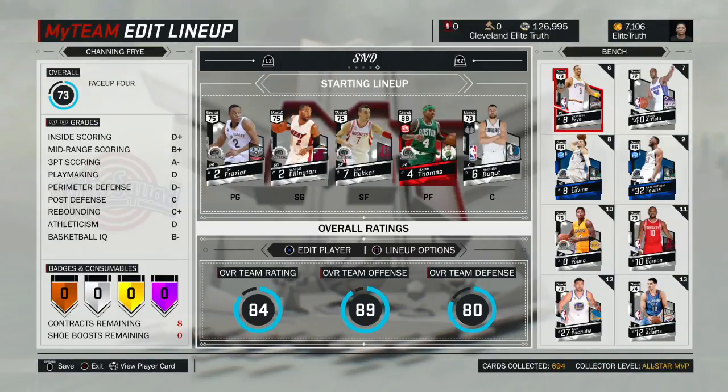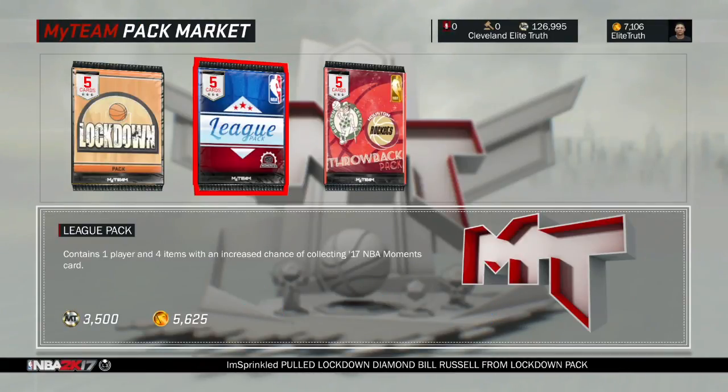Yo, what is up guys! We will be doing a Search and Discard with the ND Twins — fan link will be down below in the description. So Search and Discard: we have a 13-man rotation, we have three special cards, and the other person has to guess where each special card is. The goal is to get all the special cards — it's basically just like Battleship. If you hit the card, the card will be put up on the auction house for 500. Let's see if any of you guys get it!